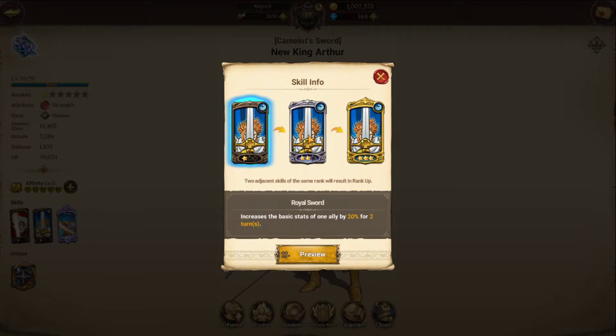I wait until Ban is about to go into his ultimate, then for my final skill I apply King Arthur's 20% buff to Ban. I also have Helbrum, who has a skill that buffs attack stats by 20%. I activate that as the second skill, then fire off Ban's ultimate. Ban gets buffed 20% then gets an attack stat buff for another 20%, then fires off his ultimate — I have one-shot holy knights with that combo.